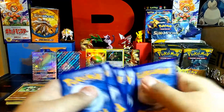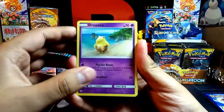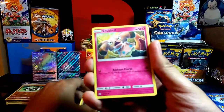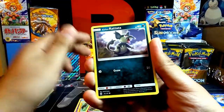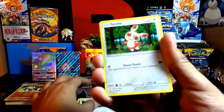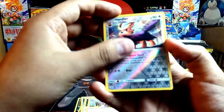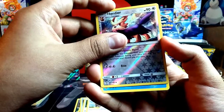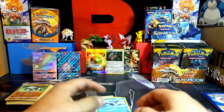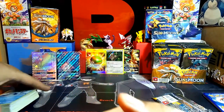Oh my god, I'm just in disbelief right now. Last pack — let's see if it can be six for six. Starts off: Drowzee, Cutiefly, Makuhita, Snubbull, Alolan Rattata, Psychic Energy, Experience Share, Spinda, Lillie, reverse holo Herdier. And our final card — can it be six for six? No... Golduck. Oh man, I don't even care — that was just amazing for a first video of this!